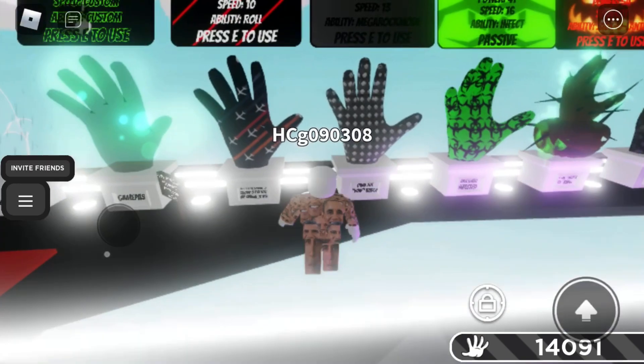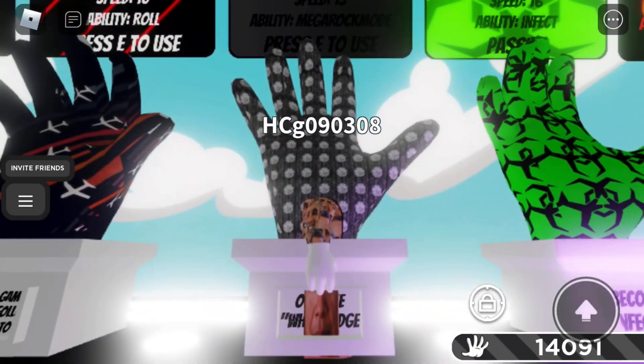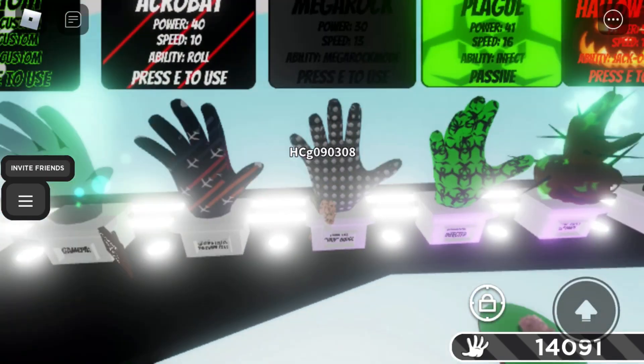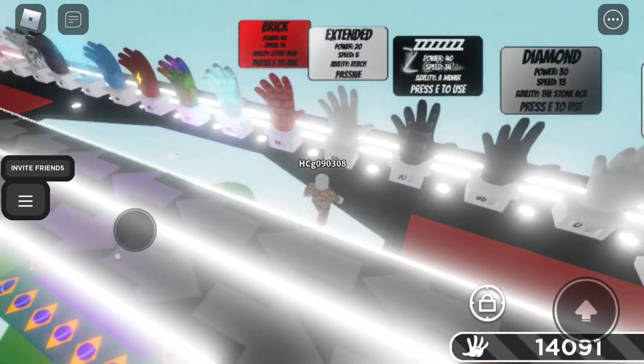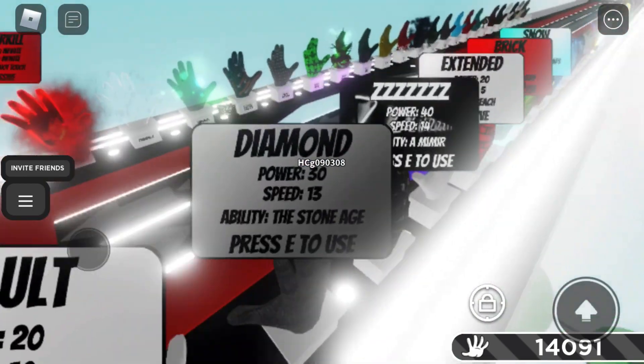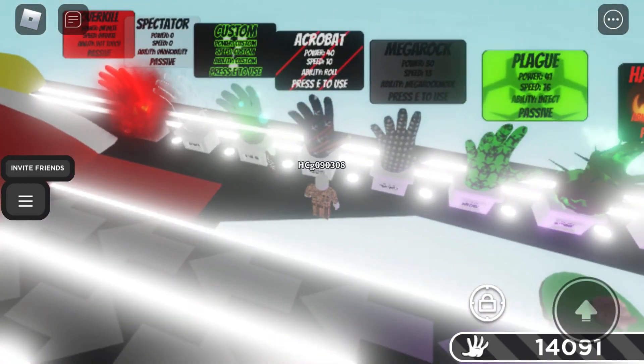The next one is the Mega Rock. I actually don't have this one because you have to own the Y badge. To get it you have to stay as diamond form, aka rock — the diamond form for 10 hours straight. It's easier on PC actually.